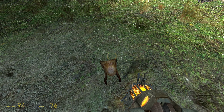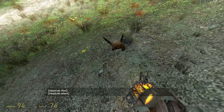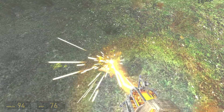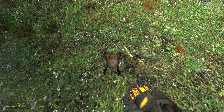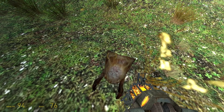If you stand on a headcrab and punt it with the gravity gun, its speed will be transferred into you. If it dies from being punted, the entire force of the punt will be transferred into you.